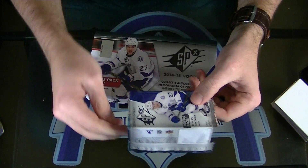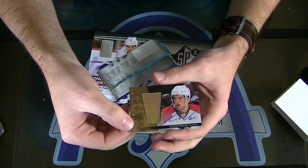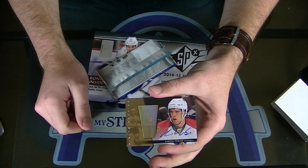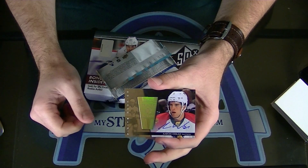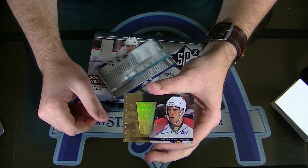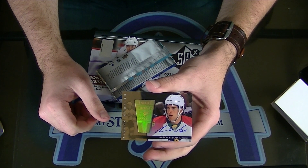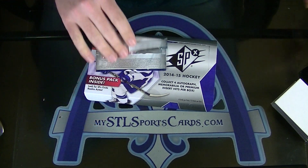This is numbered 4 of 25 — oh look at that, Aaron Ekblad finite rookie autograph for the Florida Panthers, numbered to 25 — 5 of 25 I'm sorry — to 25. That's very nice.